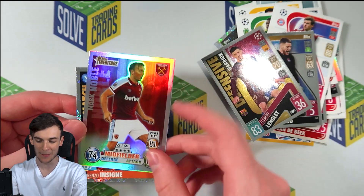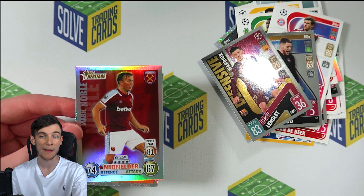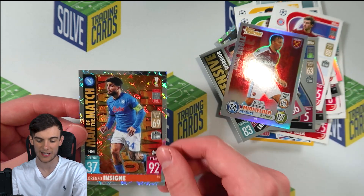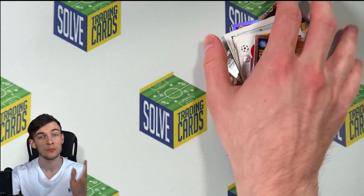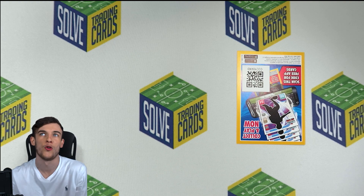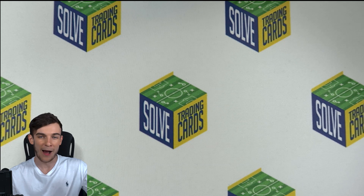Mac Noble — West Ham fans will be happy with that. Heritage Mac Noble. So that's all right, isn't it? Match Insignia as well. From the £2 pack, we've got some good players and good cards, but nothing that you're going to be able to sell for hundreds of pounds on eBay.